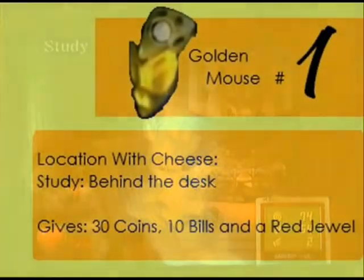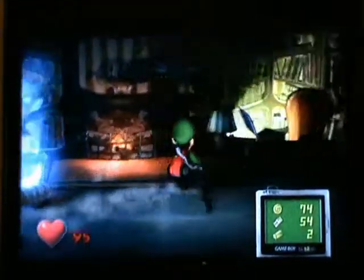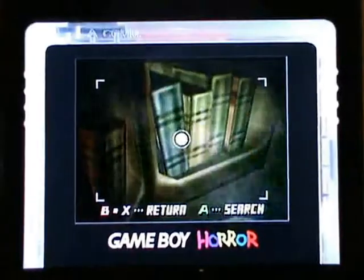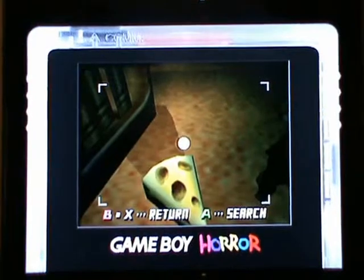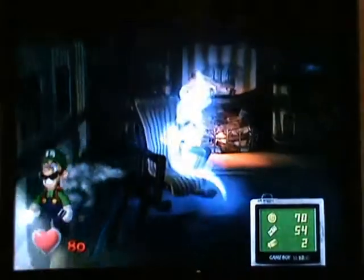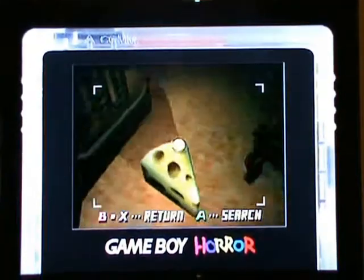There's a little piece of cheese on the floor there — if you use your Game Boy Horror to examine it, a golden mouse comes out. He went away though — so that was basically your first golden mouse of the game. I think you might be able to take another photo and see what happens, but no, he's gone forever.